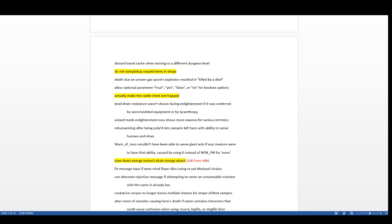They made the castle chest not trapped. I think in 3.4.3 it was not trapped, then in 3.6.0 it became a possibility, which was really problematic — the chest contains the wand of wishing, so you could end up with an exploding chest trap and lose it. Making that untrap-able was a pretty big fix.